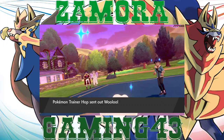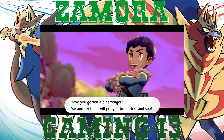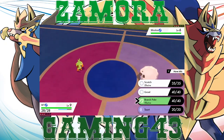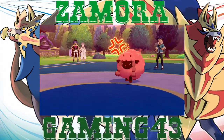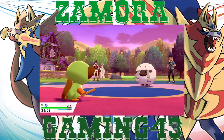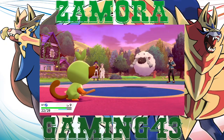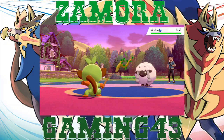Here we go again — round two with Hop. We are facing a Wooloo, and Grookey's coming out — Mr WT for the Wonder Trade that we'll be doing pretty soon, as soon as we get online. Let's go ahead and use Taunt because I don't want him to build up defenses and I don't want to get grounded because I got to take on two pokemon. Our pokemon are healed and — Branch Poke, oh shoot I misclicked.